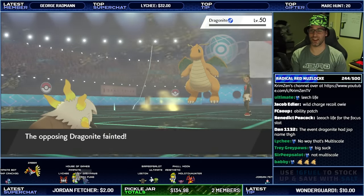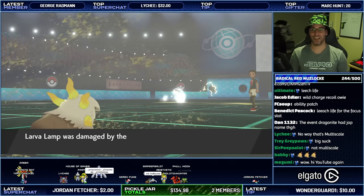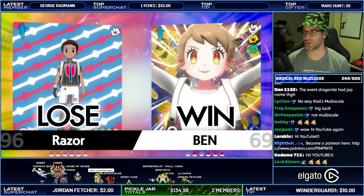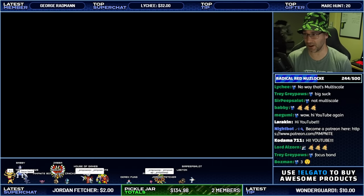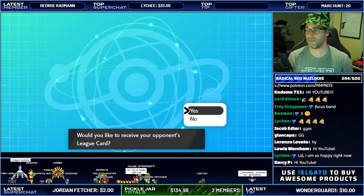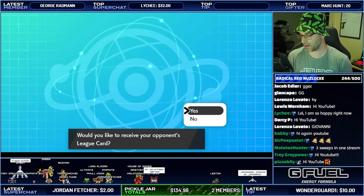Larvesta takes down Dragonite — easy peasy. That is GG! So another Pokemon sweep there against another random opponent. There we go — if you've never seen a Larvesta in action, you sure have now. Larvesta is pretty cool because it's more of a physical attacker. Let me bring up the stats. I didn't even think we'd get a Larvesta sweep today. Let's get some GGs in the chat for my opponent for playing out the battle.